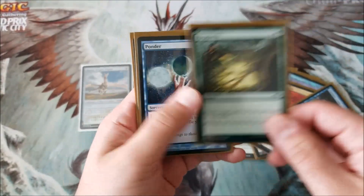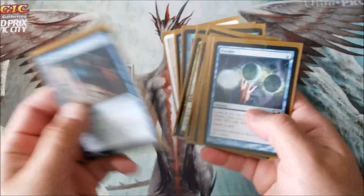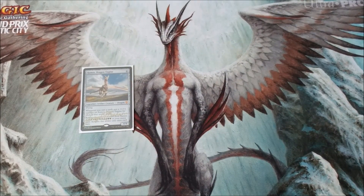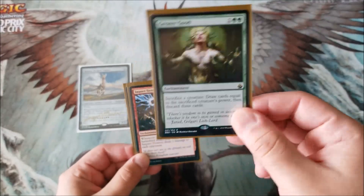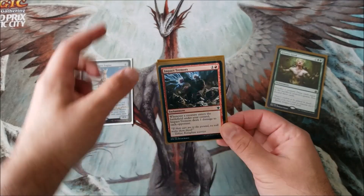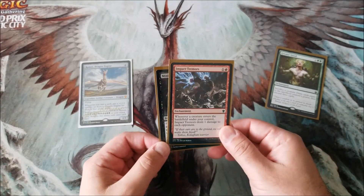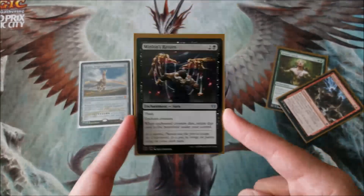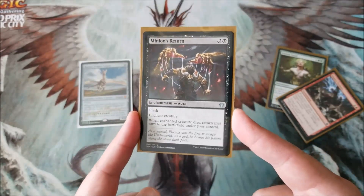Then we got Treasure Cruise, Regrowth, Ponder, and Serum Visions. I probably don't need to play Serum Visions or Ponder — there are probably way better cards I could be playing but I just built the deck, cut me some slack. We got Greater Good — I love this card, a very good draw and sacrifice spell. Impact Tremors: remember how I said when you blink a mutate creature they all come back separately and enter the battlefield? So things like Impact Tremors and Purphoros work. And then Minion's Return — love this card. I play it in any black deck I make because you can enchant an opponent's creature and then get it back once they die.